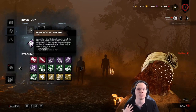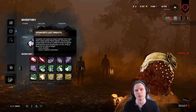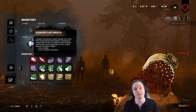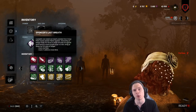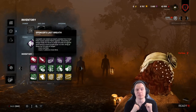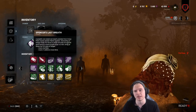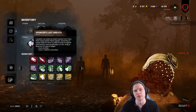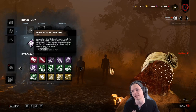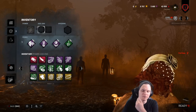To give some perspective: the Hillbilly moves at 230% when he releases his chainsaw in a straight line. The Nurse's travel speed when she releases her blink is 333%, so the Nurse is moving 103% quicker than the Hillbilly. However, the Billy can go around indefinitely without stopping, whereas the Nurse can only travel a set number of meters. The default kit is 13.3 meters per second on the charge.